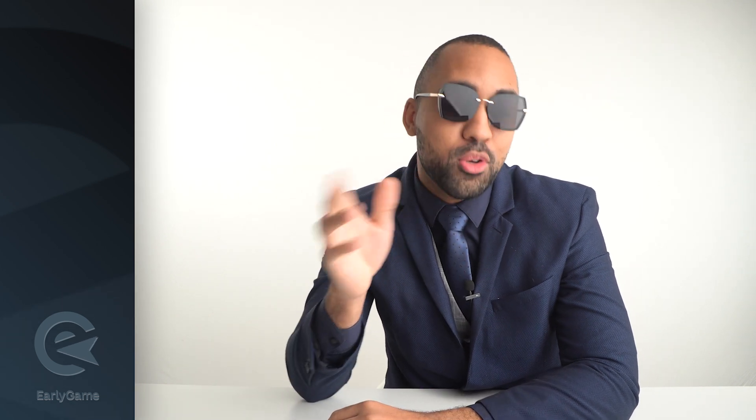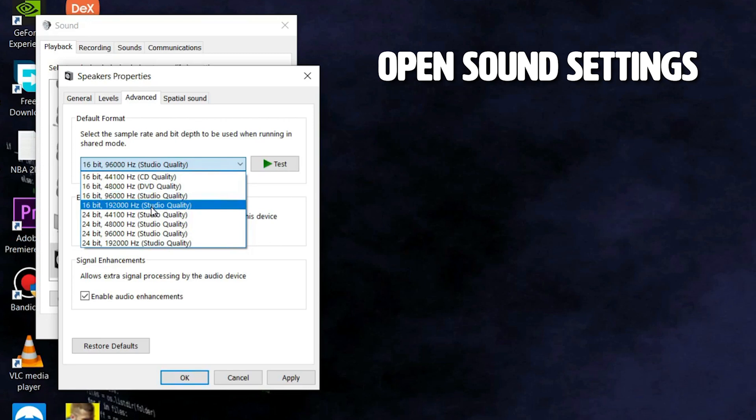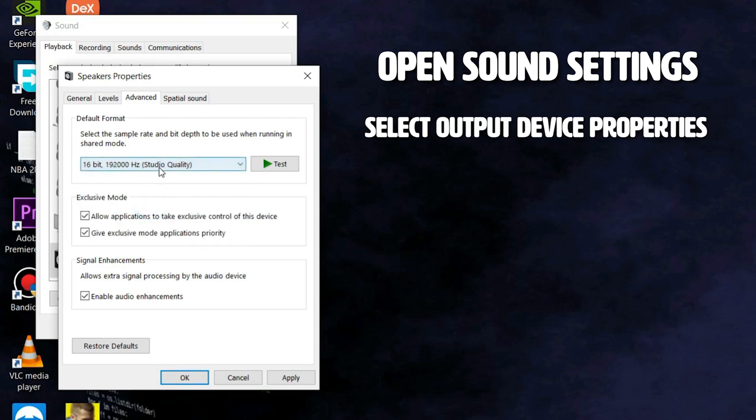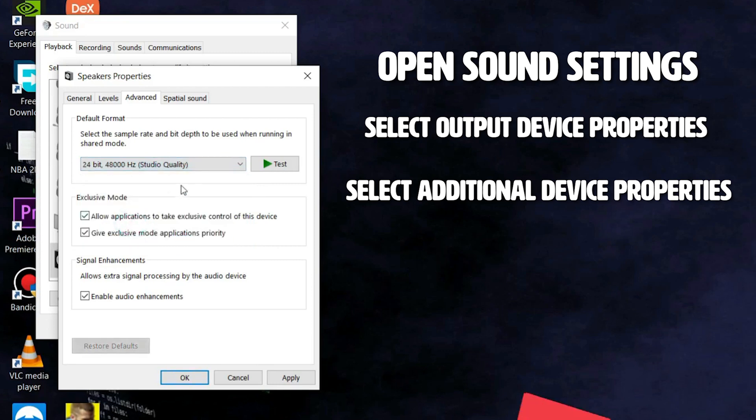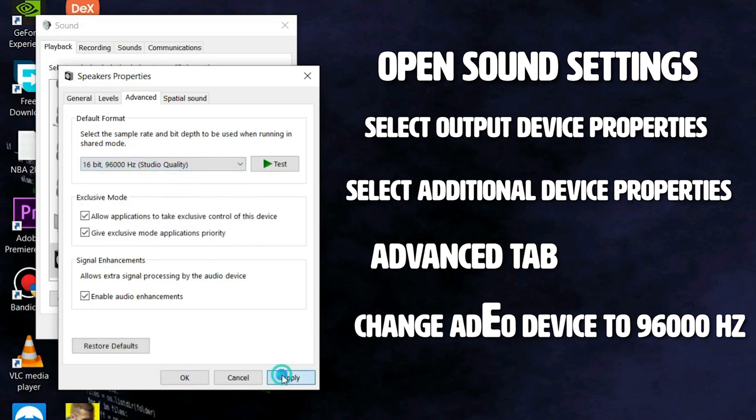How to fix the audio — how to get rid of that crackling sound in the background. How to fix the fucking crackling sound, cause it's super annoying. And this one is actually fantastic. I have these sunglasses on cause I can read off my laptop screen — you can't even tell. So how to fix it: it's in Windows 10, not in game. You go back onto your computer, right click on the speaker icon in the bottom right corner of your desktop, click open sound settings, select output device properties, then select additional device properties. Select the advanced tab and change your audio device quality down to 96,000 hertz, or until the crackling goes away.